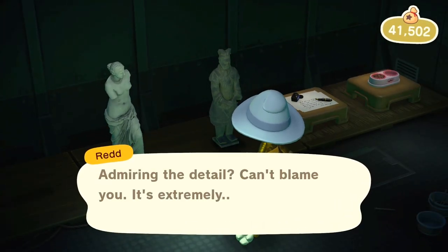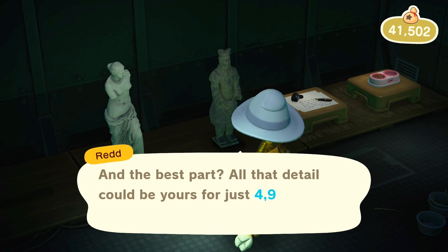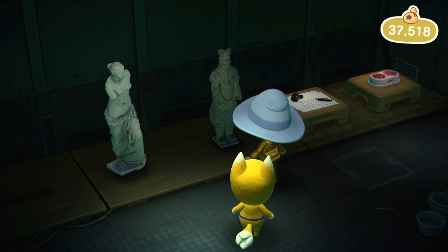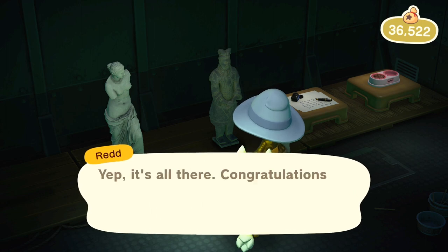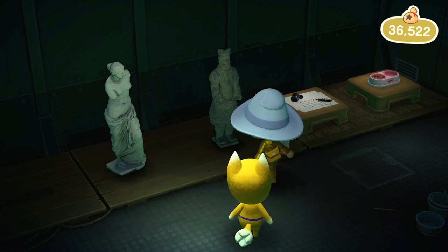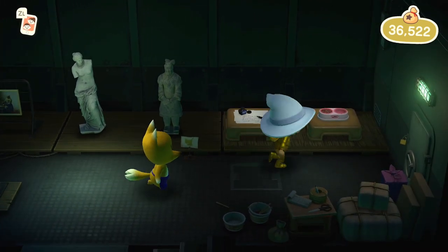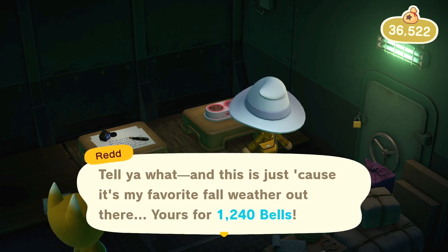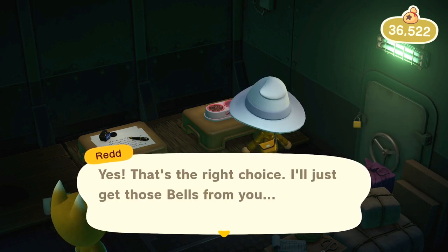Now walk over to the area — our secret beach — where Crazy Red spawns, and as you guys can see, Crazy Red is here again! So now we're able to go talk to Crazy Red and grab art again.